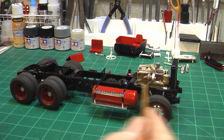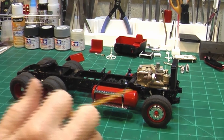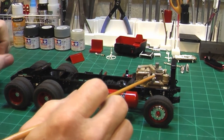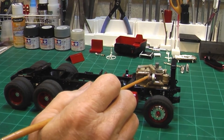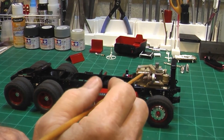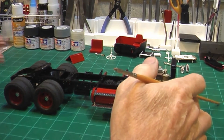The red is Tamiya TS-8 Italian red - I like that red. I painted the wheels, rings, centers, tanks, and battery box with Tamiya paints. For the exhaust manifold I played with some browns and beiges trying to make it look like a used manifold - they get hot and rust. I work on diesels so I know what manifolds look like, and I tried to mimic that.